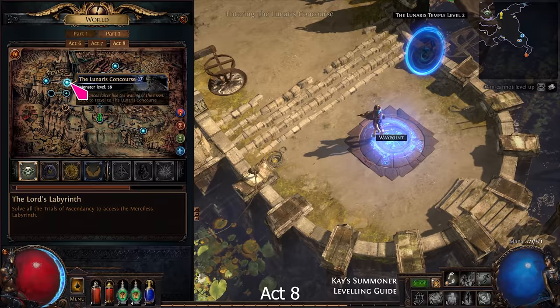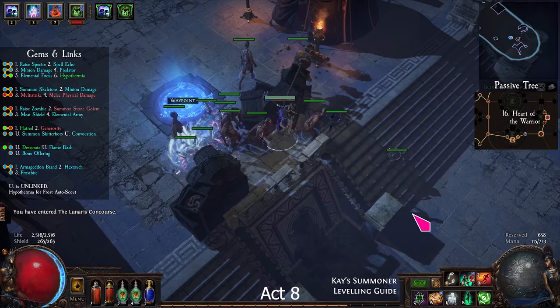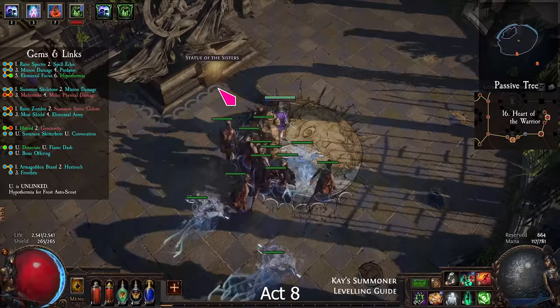Take the waypoint to Lunaris Concourse. Go to the Harbour Bridge and enter the Sky Shrine. Kill the 2 bosses, then enter Act 9.